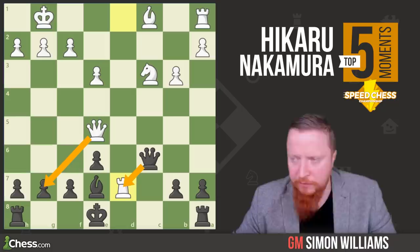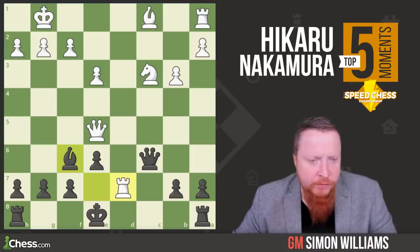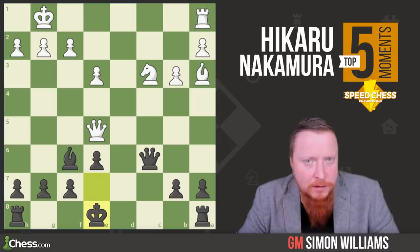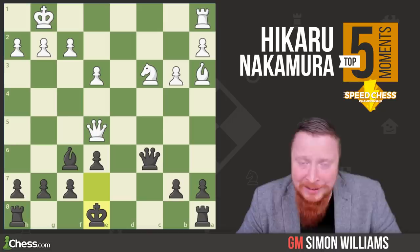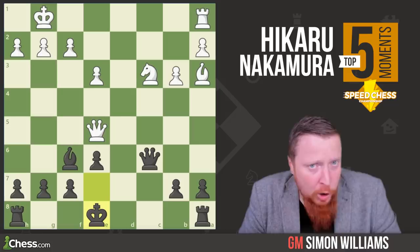A lot of players here would take on d7, allowing queen takes g7 — a little bit messy. But Hikaru just plays around the rook on d7 with bishop f6. Rook e7, the rook's going to be lost anyway. After king takes e7, bishop a3, king e8, white's going to be losing another piece. There's not enough counterplay, so he resigns. It's just spotting these opportunities that makes Hikaru such a sharp and strong player — the number one blitz player in the world. He's going to be a hard man to stop. Make sure you like and subscribe. Thank you so much for coming along, and hopefully I'll be back soon.